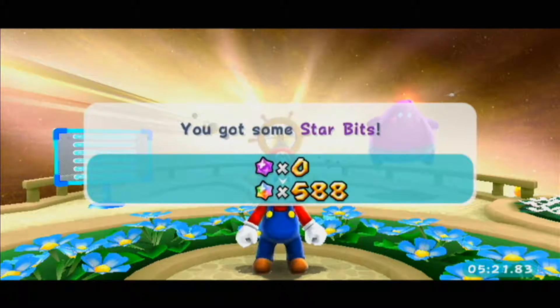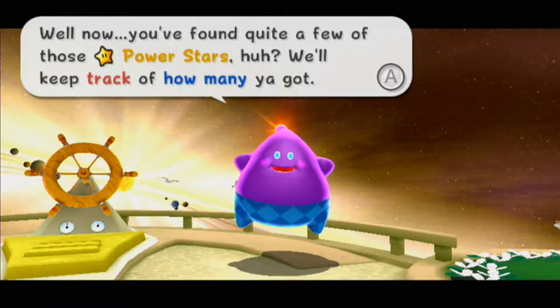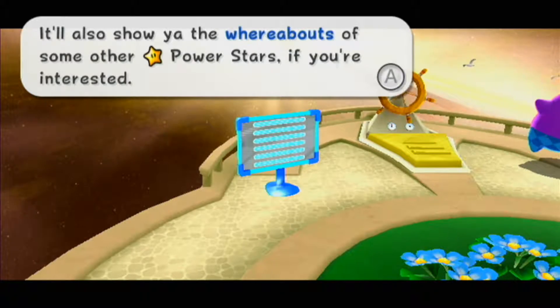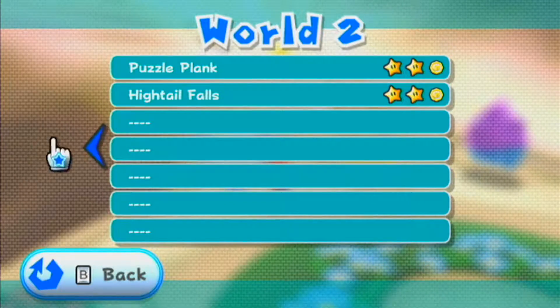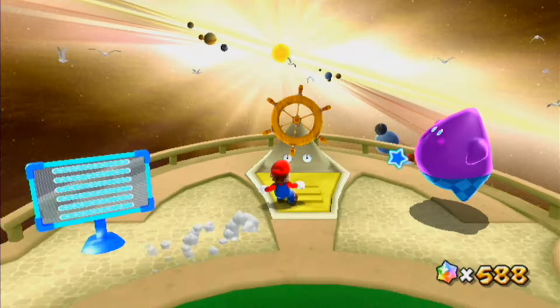Up to 16 stars now. Let's see — there's a sign next to the helm that tracks how many power stars you've got and tells you the whereabouts of other power stars if you're interested. Okay, it's just a shortcut to the star list that you can access from the star menu anyway.